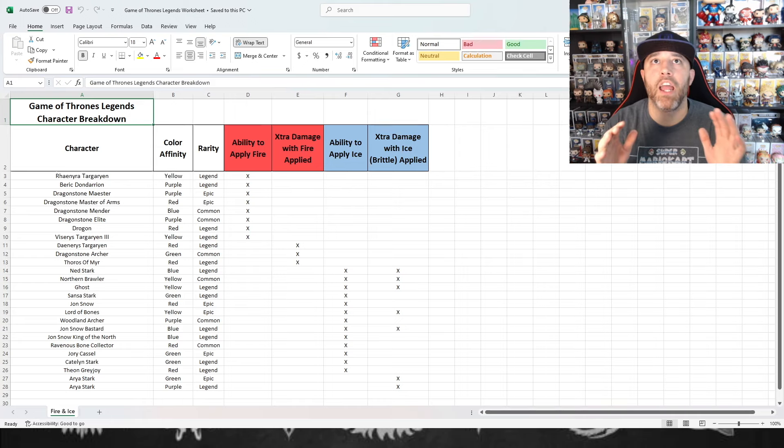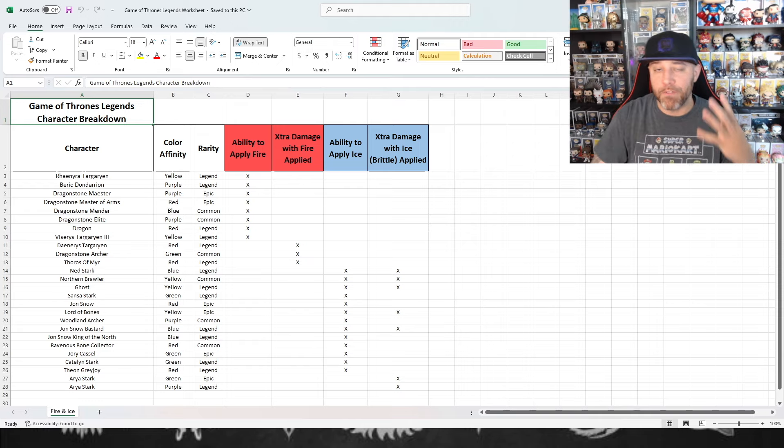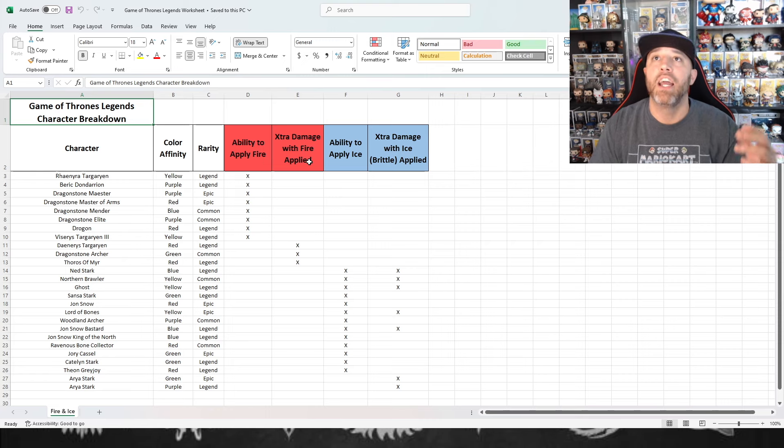I put together an Excel sheet breaking down every character in the game in four different categories for this video. It's either going to be the ability to apply fire — so a character that puts fire on the enemy.